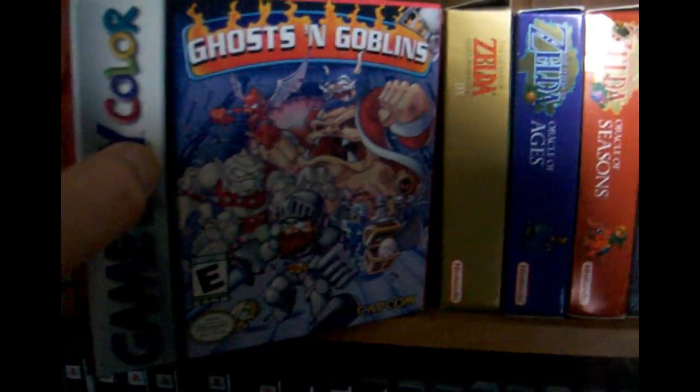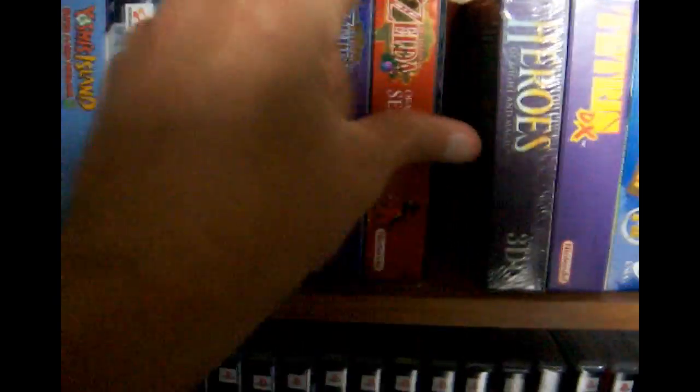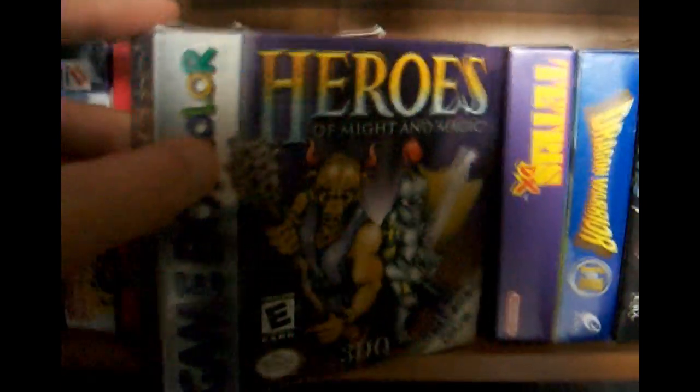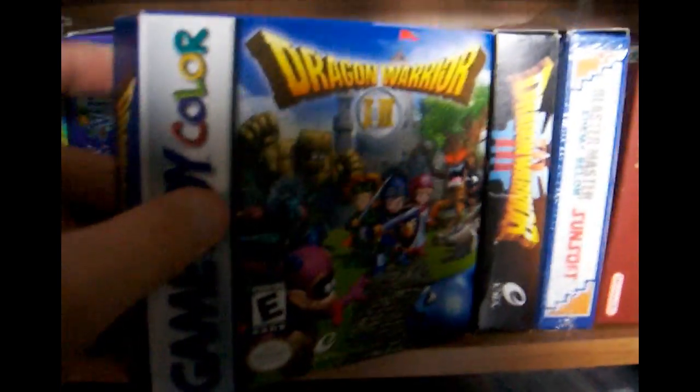On the Game Boy Advance: Metroid Fusion, Zelda Minish Cap, Castlevania, Rebelstar — basically an XCOM ripoff — Metroid Zero Mission, Eye of the Beholder for the Advance with different combat, Metal Slug, Lunar Legend, Wario 4, both Golden Suns, Mario and Luigi, Lord of the Rings, Yoshi's Island, another Castlevania — Aria of Sorrow. Then older Game Boy Color titles starting here: Ghosts and Goblins, Zelda DX, Zelda Oracle of Ages and Oracle of Seasons.